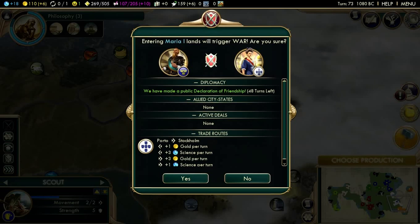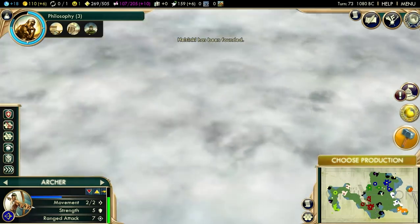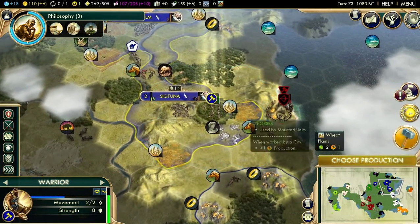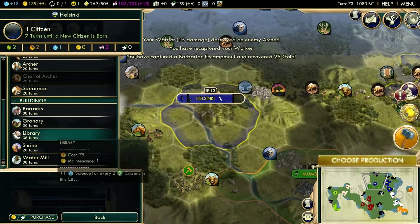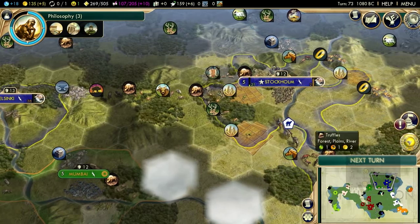Let's see if Gandhi gets pissed off — he probably will tell me it's not okay. My scouts are boxed in. Thanks for the workers, mates, and the barbarian encampment — too bad I didn't have a quest for that. I'm going to grab that library; I can't really postpone that any longer.